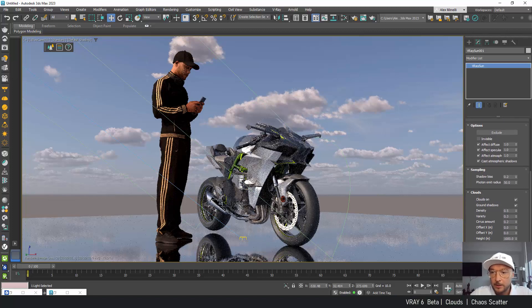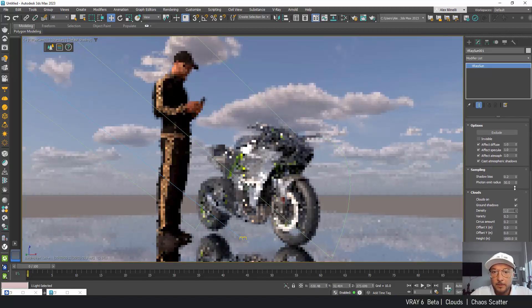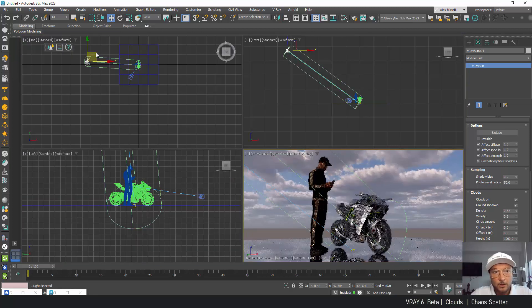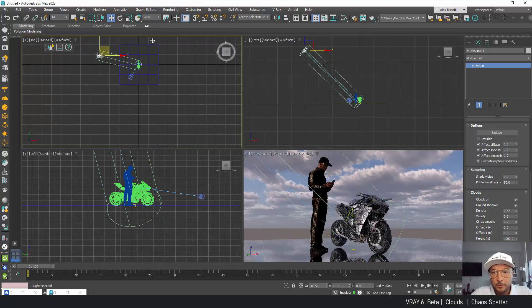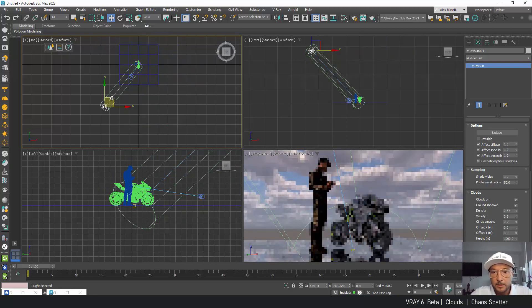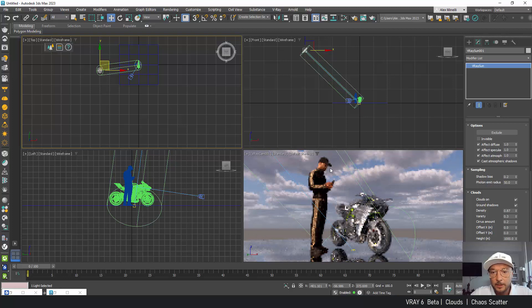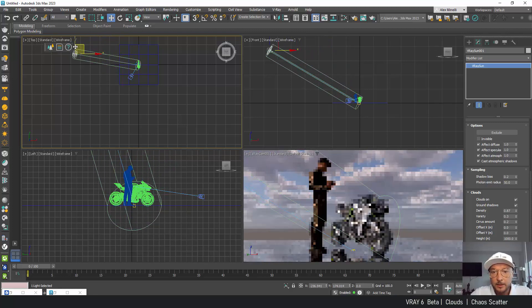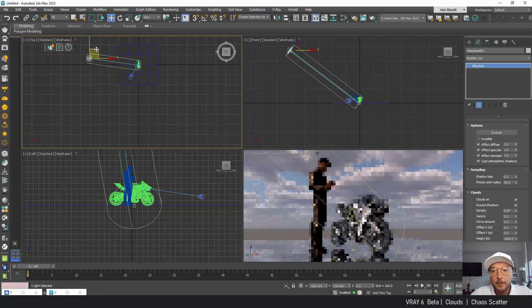Here we can see the density of the clouds — look at this, it becomes really dark. It's all dynamic, so everywhere I rotate the Sun it updates simultaneously. You can see the clouds are actually blocking the Sun. Here he gets some Sun because the Sun is actually shining through the clouds, and if we go over here you can see the Sun kind of disappears because it's going behind the cloud.